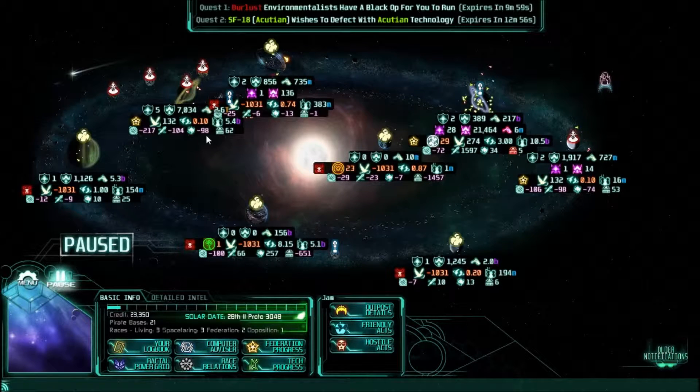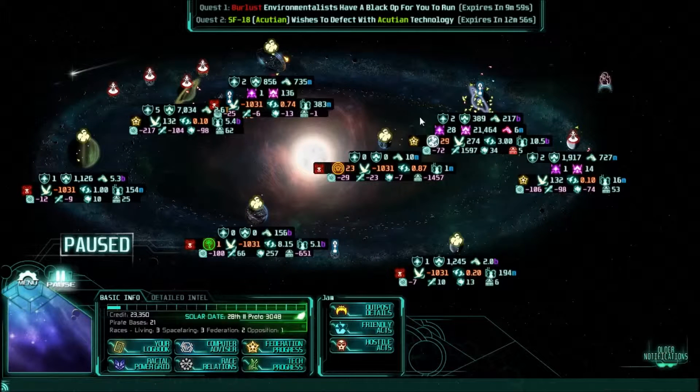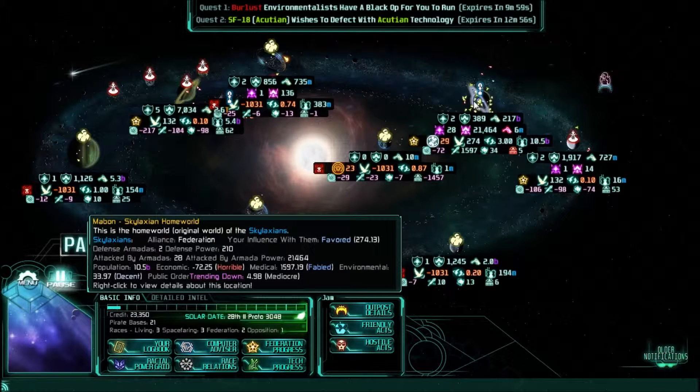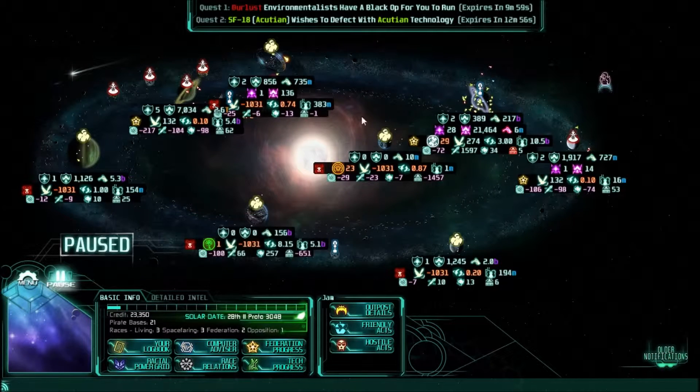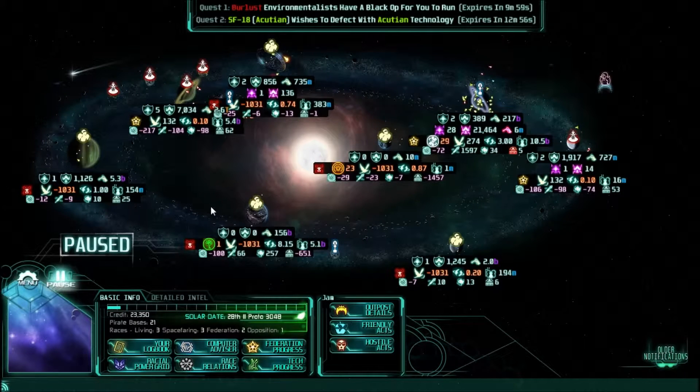Right now we are down to only two allies. We have the Burlus who have expanded quite a bit, and the Skylaxians who have not really expanded at all. But all of our other allies are dead. The Acutians are slowly but surely taking over the galaxy, and they are very much our enemies. Our relationship with them is like negative 1,000.